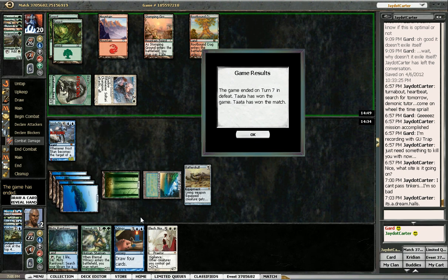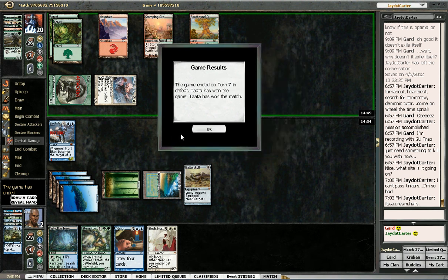So it's possible I should have just drafted more ramp than I did — maybe taking Scorn Villagers and casting them on time instead of all these slow blue cards that draw cards. We'll try to win in round three.